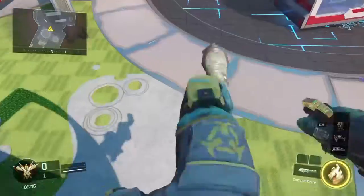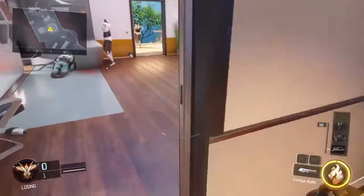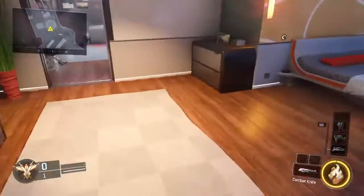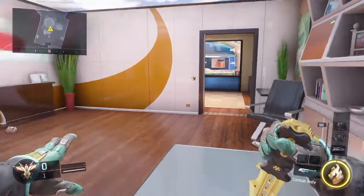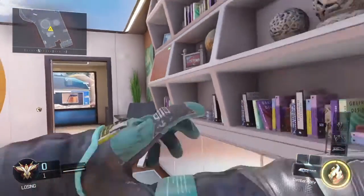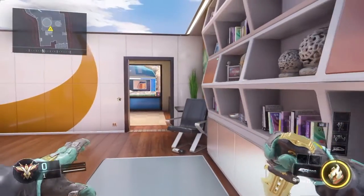Instead of just running and jumping through the window like you normally would, you're going to want to try and jump a little bit before the window, so you kind of land on the sill of the window — where the actual glass would stand. Instead of just landing there in midair, you're going to want to press the crouch button so you slide on the actual windowsill. I use R3, so it's a lot easier so I don't have to actually move my thumb.